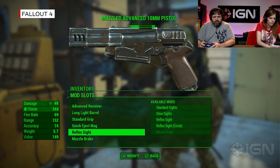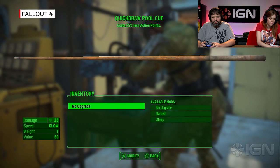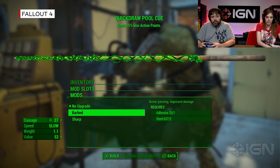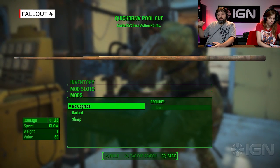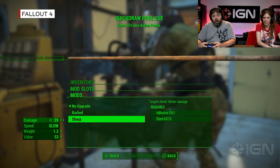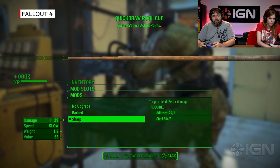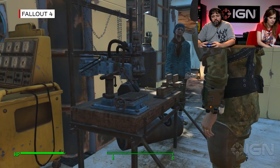I'm happy with the way this gun looks right now, but what I really want to see is what can I add to this pool cue. I can make it barbed or sharp. I don't need an extra perk in order to attach those. People are getting impatient — they want you to go kill something. I'm going to put a bayonet on the end of this pool cue and put this bad boy to use.